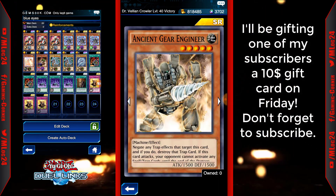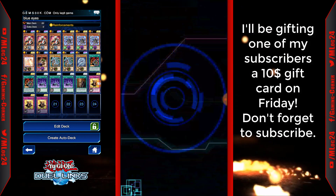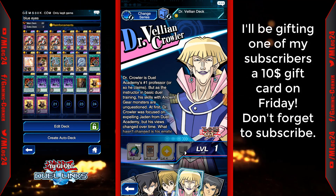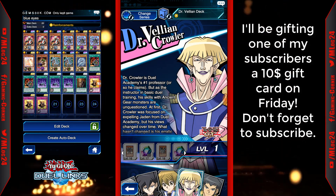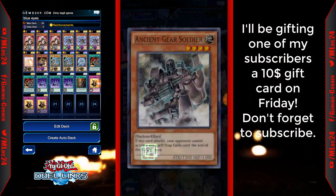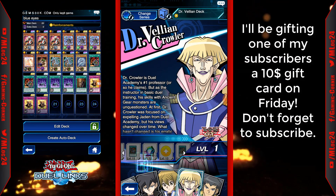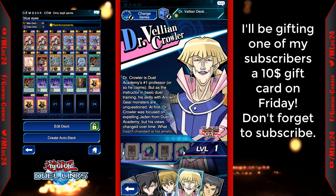Hopefully I get two more Ancient Gear Workshops. I don't really care too much about Ancient Gear Engineer — it'd be fine to get three of them. I was able to go ahead and unlock Crowler. You do get an Ancient Gear Golem when you unlock Crowler, and I think at Level 35 you get another one. Looking through the reward list: Ancient Gear Soldier, Ancient Gear Cannon, the Beast at Level 10, Beatdown skill at Level 13, a Castle at Level 14.